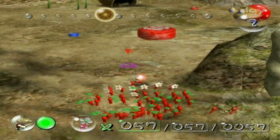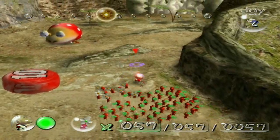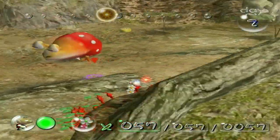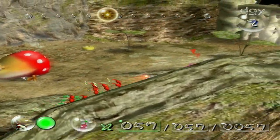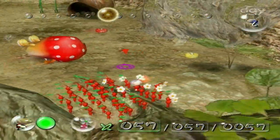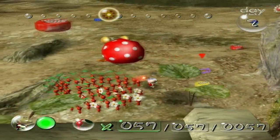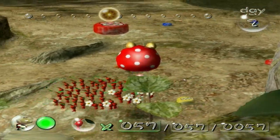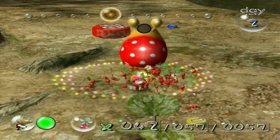We're almost reaching midday, and we have this to deal with. This is a Spotty Bulborb. These things are nocturnal, so during the entirety of the day they will be fast asleep. So what we want to do is get our Pikmin behind it and bum rush him! Get your Pikmin, latch onto it as fast as possible! There we go!